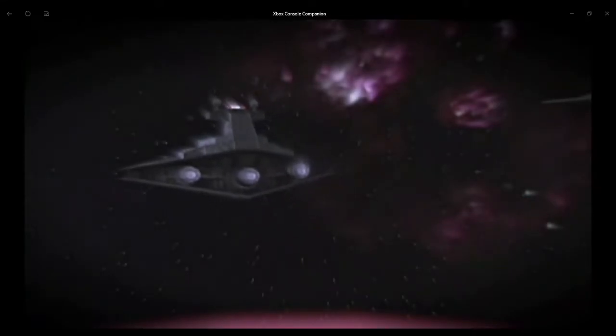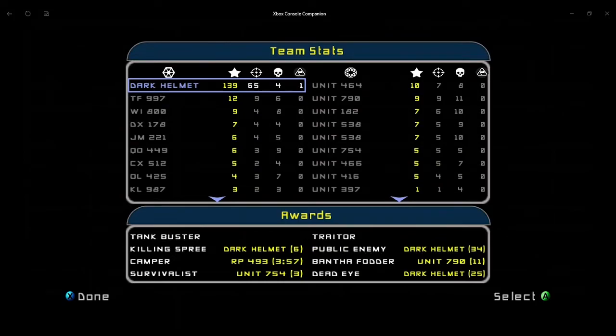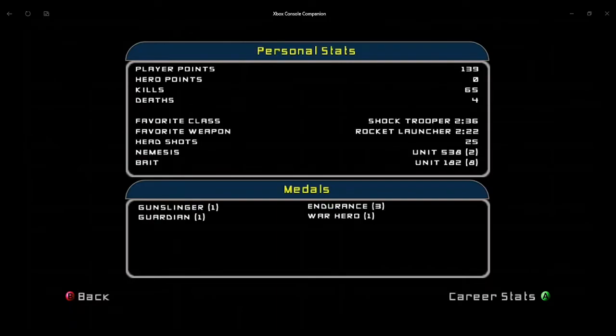The destruction of the mining facility put an end to any thoughts of a second droid rebellion. For the first time in years, the men of the 501st could relax and get about the business of maintaining an empire, rather than building one. Alright, here are the results: I got 139 points, 65 kills, 4 deaths, and captured one flag — it's that beacon that counts as a flag. My awards: I got the killing spree, public enemy, deadeye, and gunslinger.